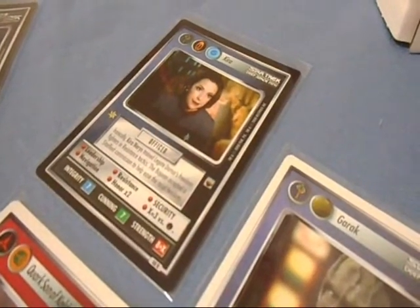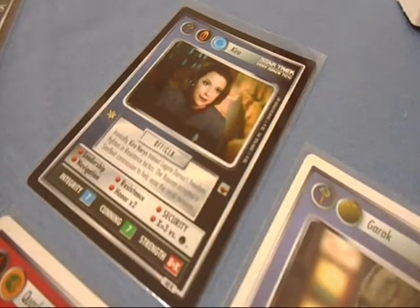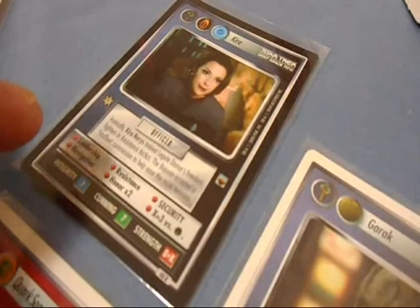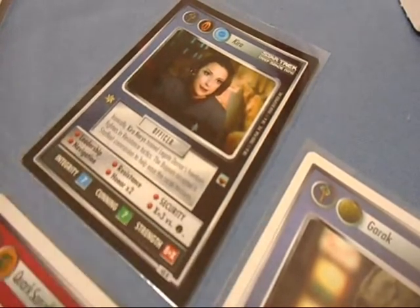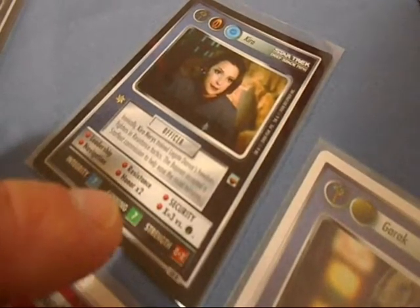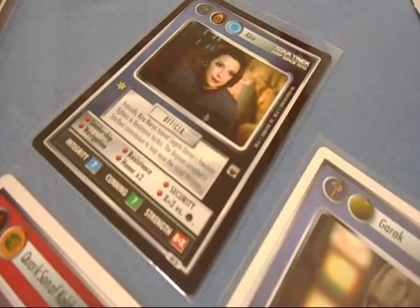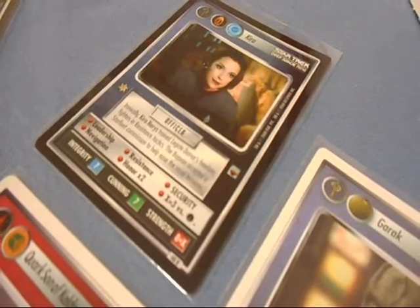Some of my more favorite multi-affiliation cards: Kira — tri-affiliation, Cardassian, Bajoran, or Federation. She's an officer with a command level skill, Leadership, Resistance, Security as a secondary, Navigation, Honor times two, and her Strength is eight plus X. X equals three versus Dominion, so that's eleven. Why would you not want that in any of your decks? I actually have her in my Cardassian deck right now. Very useful.